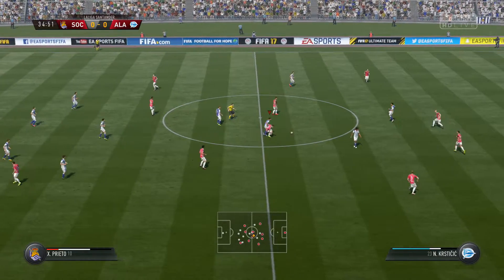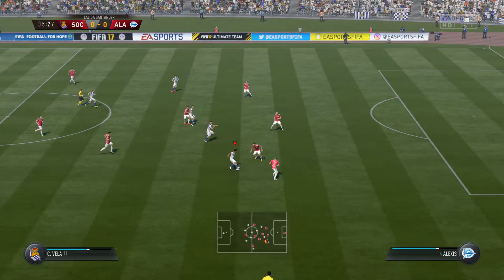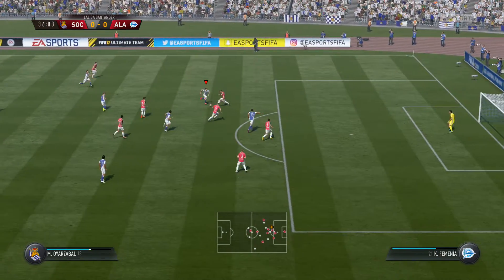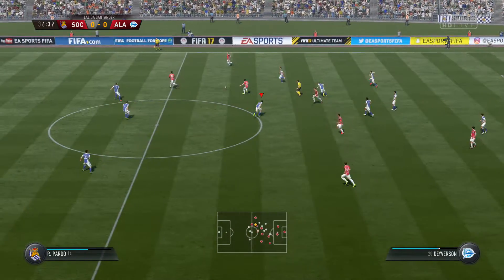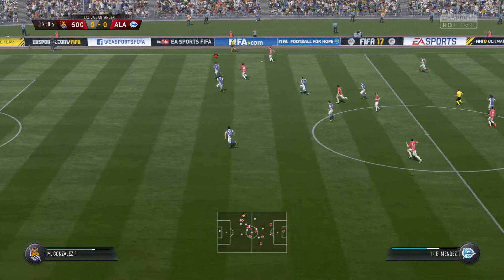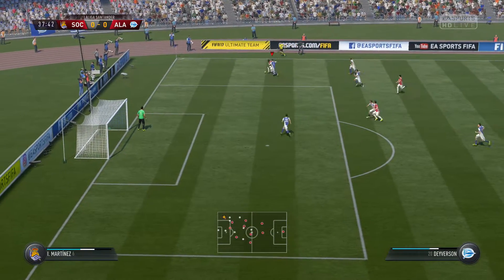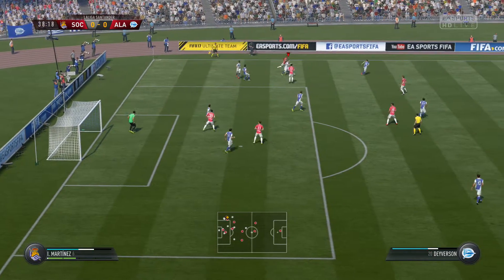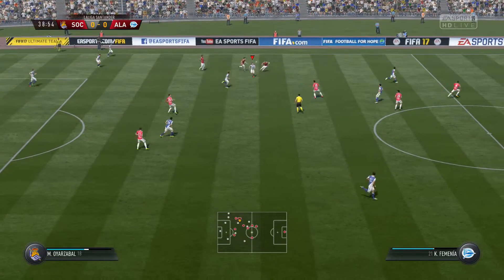Crisp defending that. Carlos Vela — well this attack could have been a menace to it. Possession given away once more. Building steadily here, keeping possession. Stopped emphatically and just as well, the approach play looked very encouraging.